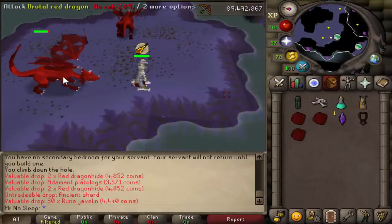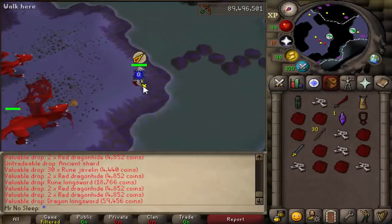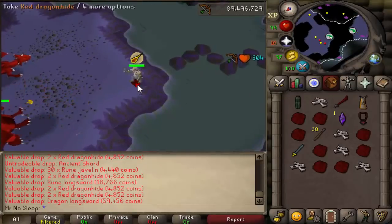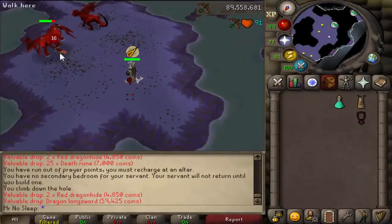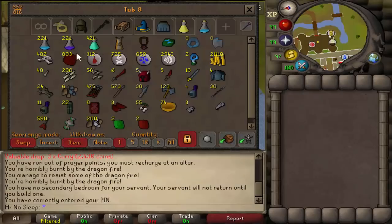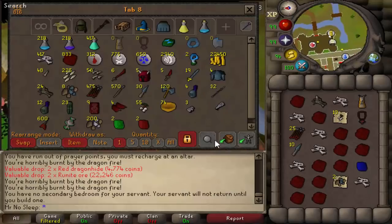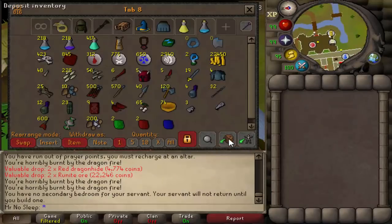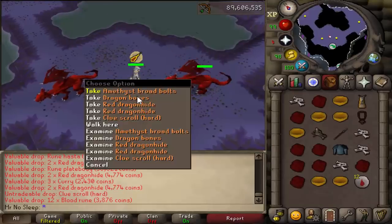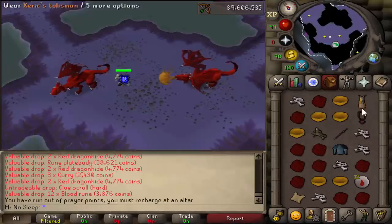Just like last video, you really don't need to bring any food here. Brutal Blacks drop unnoted anglerfish, but Brutal Reds drop unnoted curry, which was pretty unique. Instead of eating the curry for food, I kept it and put it in the loot tab, and it actually added up to a good amount over time. I'm not sure why curry is valued at what it is or who uses it — maybe someone can tell me in the comments — but it's actually smart to pick it up.